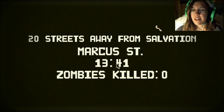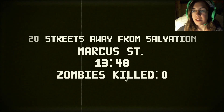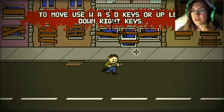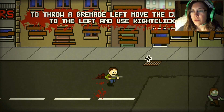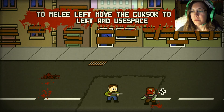8-Bit Zombies. 20 streets away from Salvation, Marcus Street, 13 minutes, and zero zombies killed. Move with WASD and shoot with that. Right-click to use a grenade. I have to actually aim at their heads. Die. Please? Thank you.